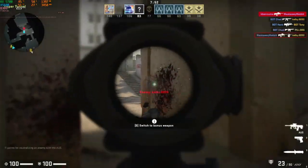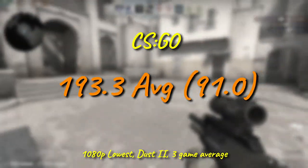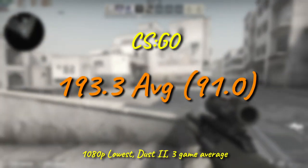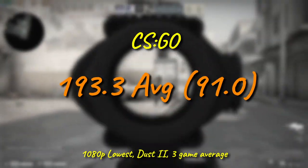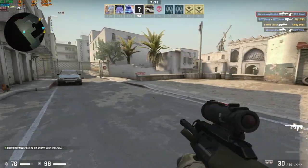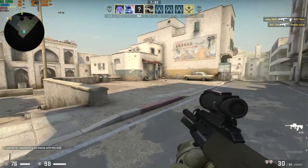CSGO, however, an actual game, performs exactly as expected based on the Cinebench results, where the X5680, with its lowest single-thread score, delivers the worst average of testing so far. Counterpoint, though: when the average is 193, it's genuinely hard to complain with any degree of seriousness, and this is still more than enough for even moderately competitive play if you'd rather spend money on a high-dollar monitor.